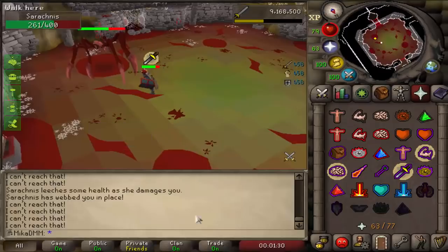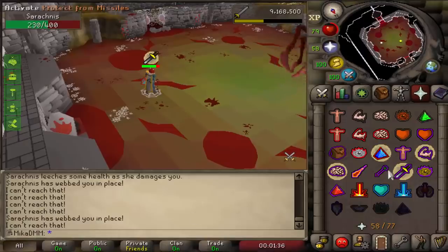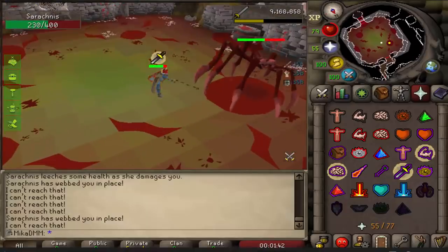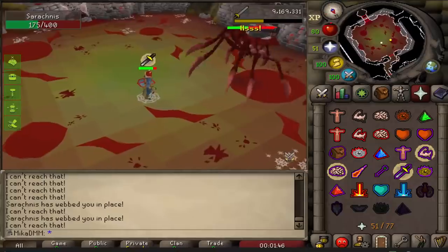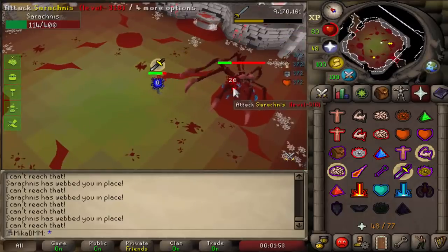I am just in the middle of a Serachnis kill, but we did also just achieve 96 slayer on our AFK account. At the moment I am just taking brutal black dragon tasks over and over again, trying to go for that visage and trying to get those slayer levels. 96 — three more levels to go.